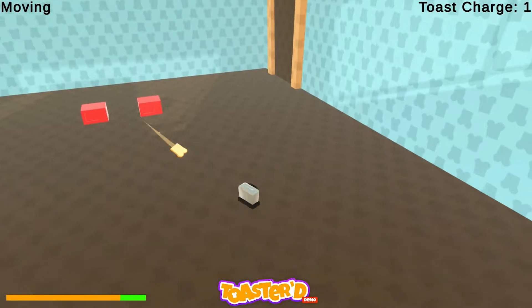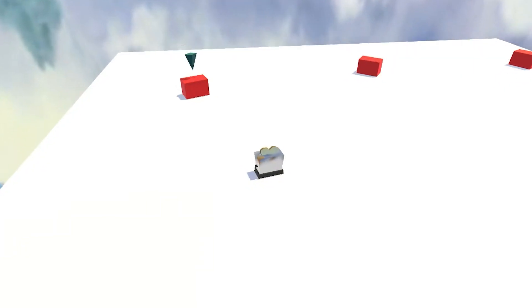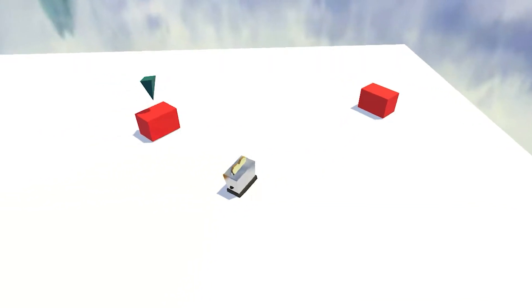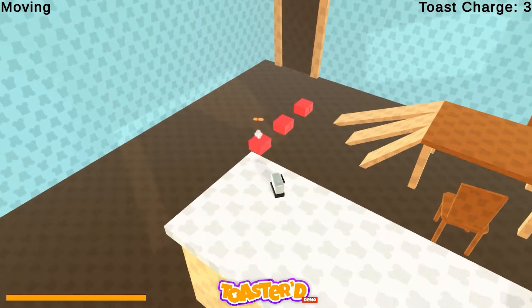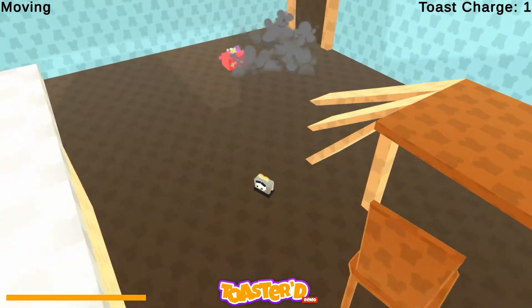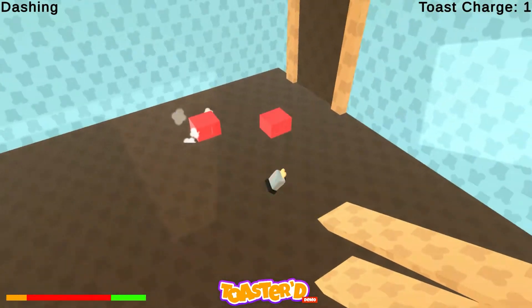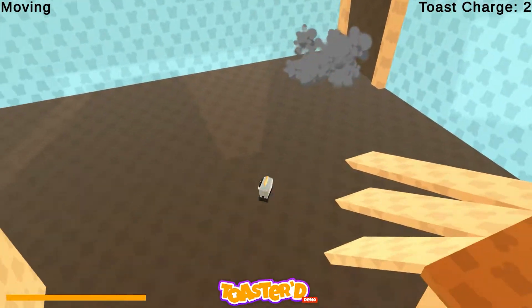I've removed the targeting system that you may have seen in older devlogs and replaced it with an auto-aim feature. The toast will now automatically lock onto and follow the closest enemy to the player. I made this change because the new attack has a little more to it and I didn't want the targeting and combat to be overly complicated or hard to get the hang of. I am worried though that this might make things a bit too easy, but I can make the switch back at any time.